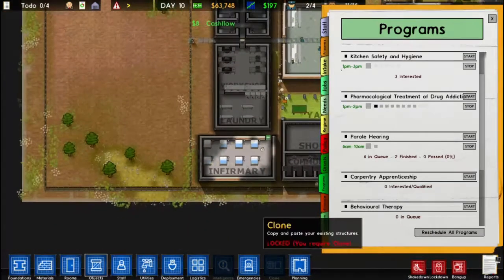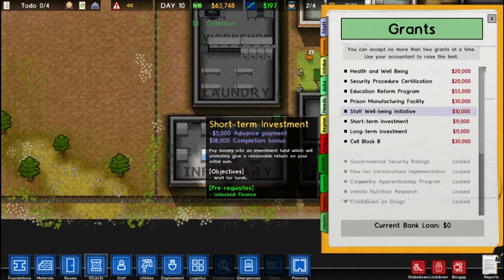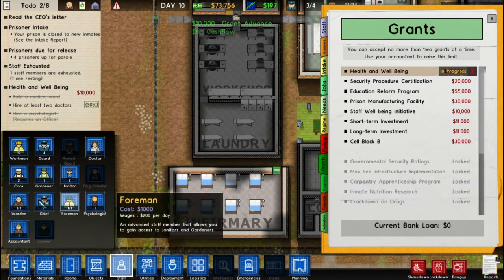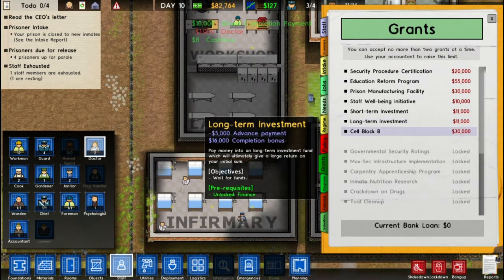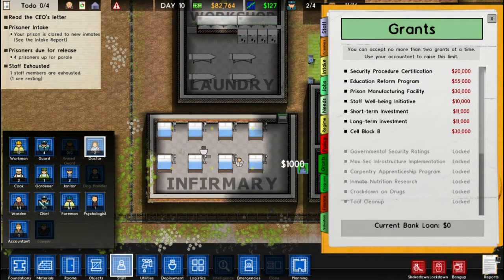Those were $500 beds and that was eight beds — kind of expensive. So we're going to want to use a grant. There are a couple of grants associated with health and well-being. We're going to do the health and well-being grant here. We need to hire at least two doctors — I already have one. We already researched and already have our infirmary, which they call a medical ward. So we just get another doctor, and there we go — we just got $20,000 for doing that. Now we have our two doctors.